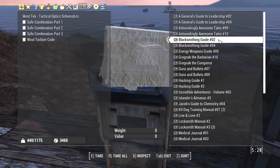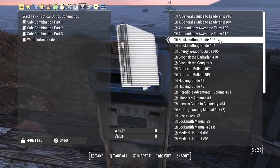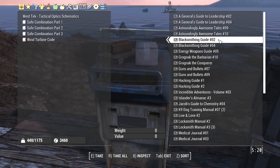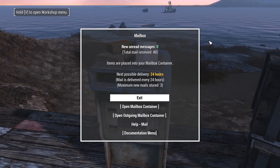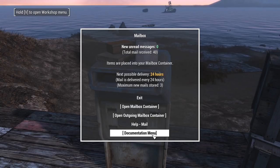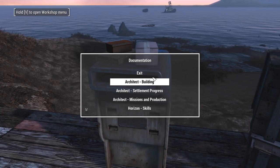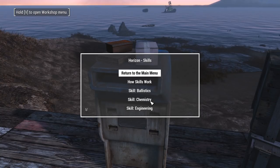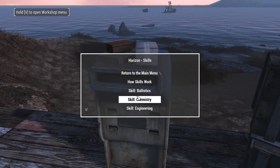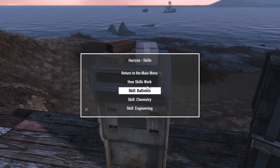It takes like one cycle — which is a full in-game day with regular timescale or 16 hours with the half timescale — to get these back as pre-war money. There's also documentation here; you can check out all the documentation in-game for all the various things. If you are curious about how the Horizon skills work, there literally is a 'how skills work' section that gives you a quick overview. I'll be doing a more in-depth video on all this stuff later, but for now that should help you get your bearings in Horizon.